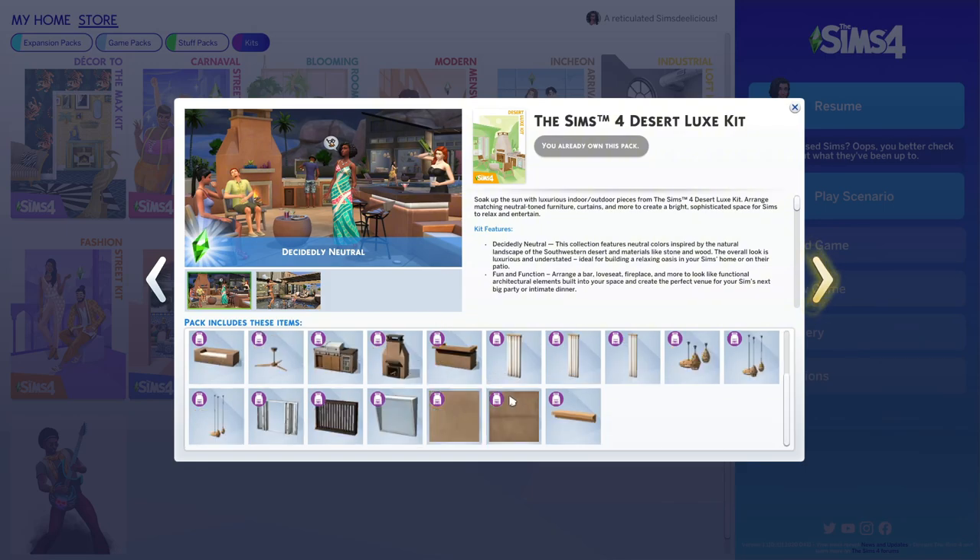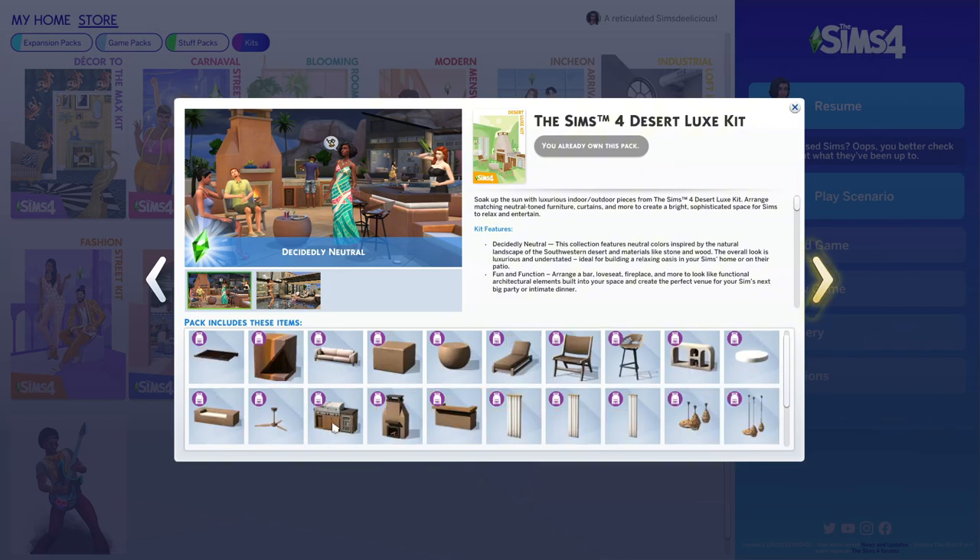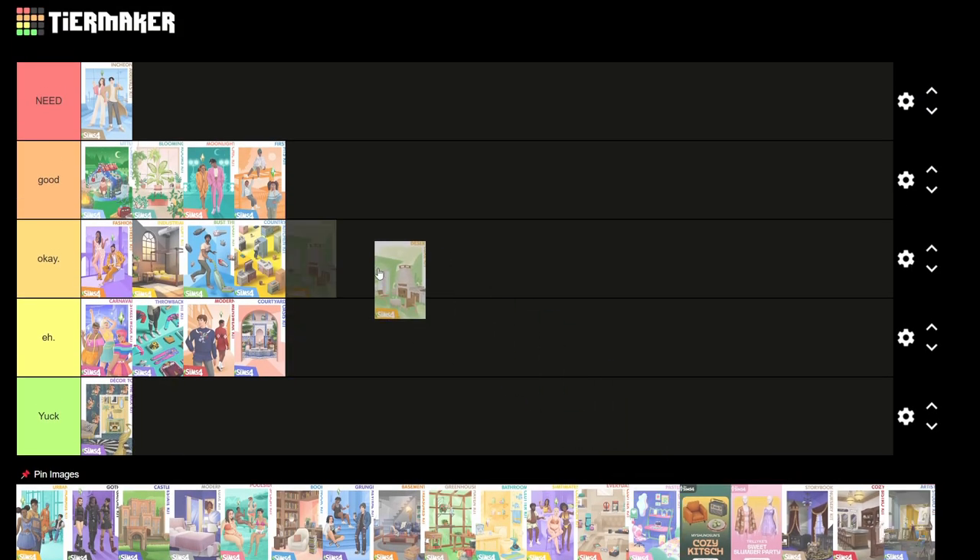Next is the Desert Luxe Kit. On PS4 I got it for free but had to rebuy it for PC, which is unfortunate when switching platforms. I love the curtains because it was the first time they gave us a curtain rod. I don't really use the window much, but I love the grill, the lounge chairs, and I use the curtains all the time. I'd rank this at good.